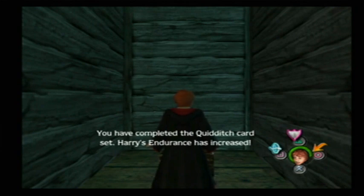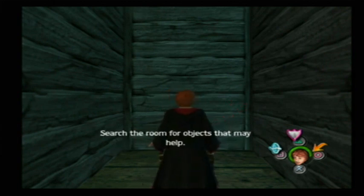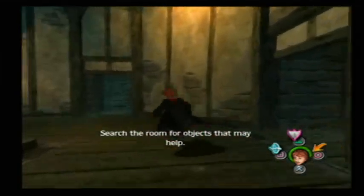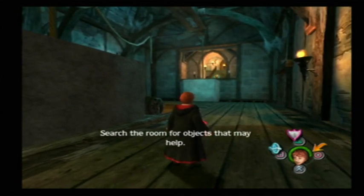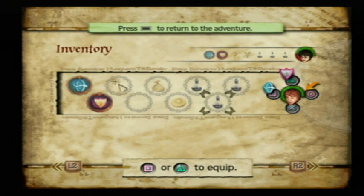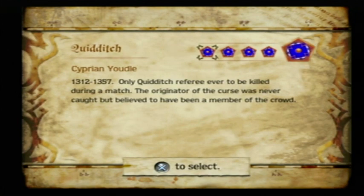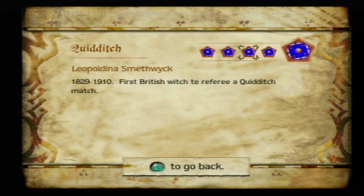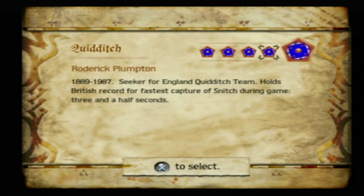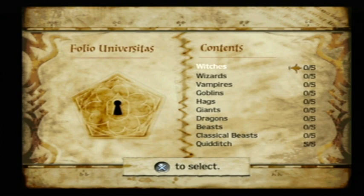You've completed the Quidditch card set — Harry's endurance has increased. If you've collected all the wizard cards in each section, you get the fifth card automatically and also get tasks completed like increased endurance or more house points. What we have done is collected all the wizard cards in the Quidditch section — like Sabrina Yaudol, Jocelyn Whitecock, Leopold Tina Smethwick, Roderick Plunton — my personal favorite — and Barbara Sprague, which we automatically get.